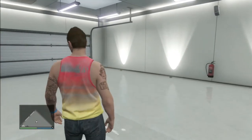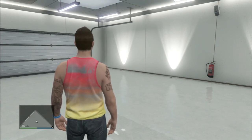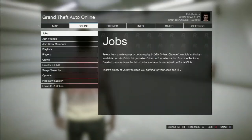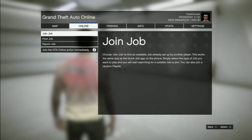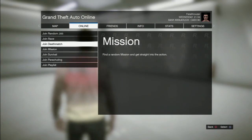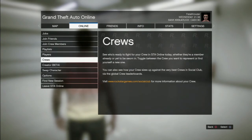3 new public playlists created for various group sizes, 2 new capture-only playlists, and updates in current theme playlists with relevant capture missions. So apparently there's new playlists — let's check this out. Going to online — right here, Crater. The Crater beta is here. Design your dream race or deathmatch using GTA Crater. There's also a new verified section. And there's Crater mode.